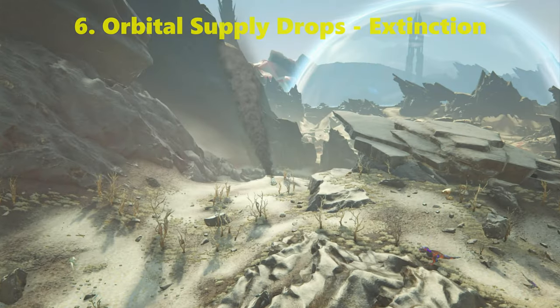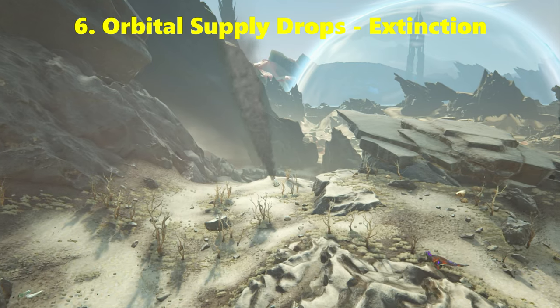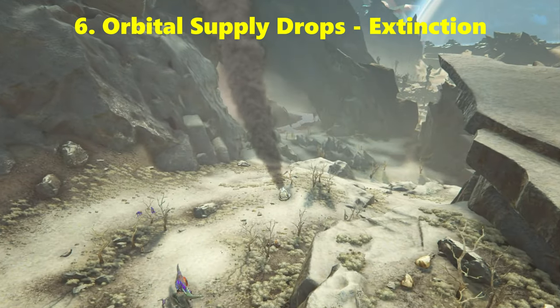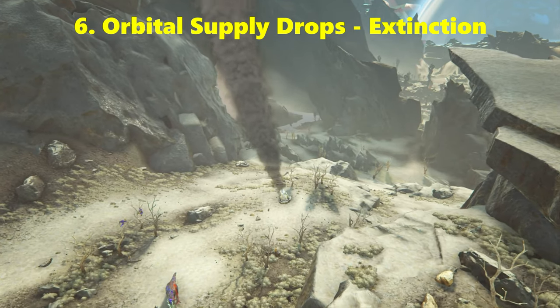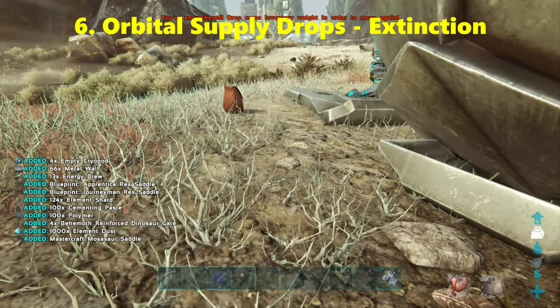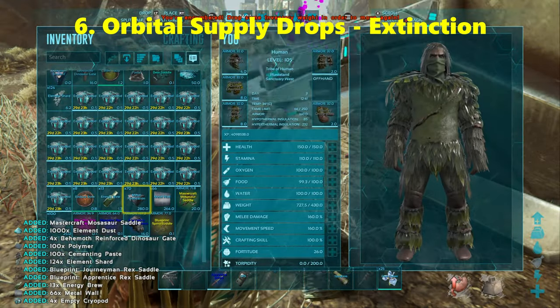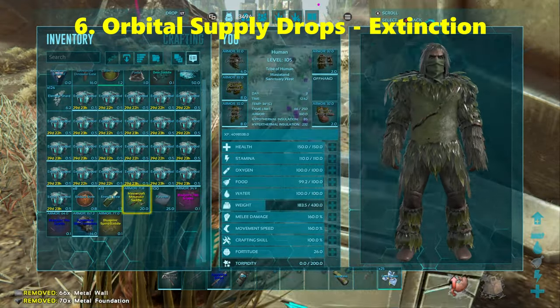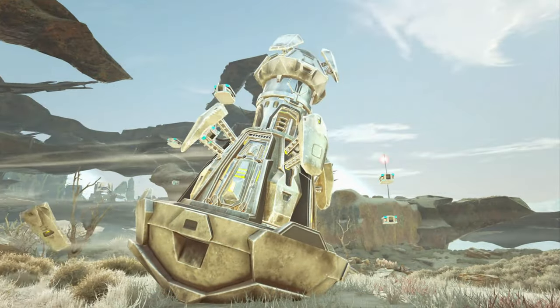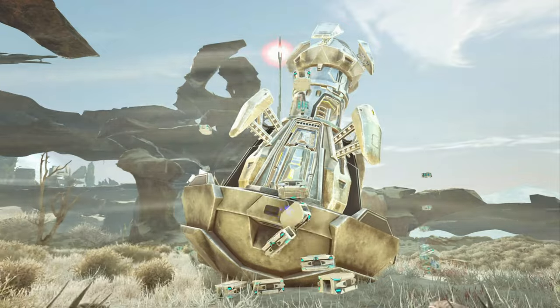Coming in at number 6 we have Orbital Supply Drops from the Extinction map. You cannot get Rex saddles from the blue Orbital Supply Drops — just do yellow and above. You are more likely to find Rex saddles and blueprints from the red and purple ones, which are pretty hard. As you can see here, I did find a Rex saddle in the yellow drop.